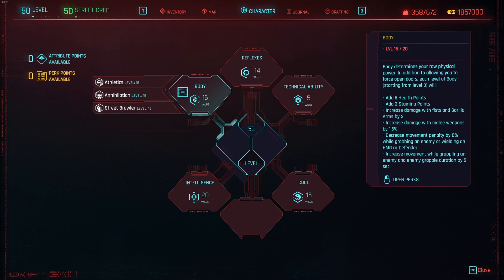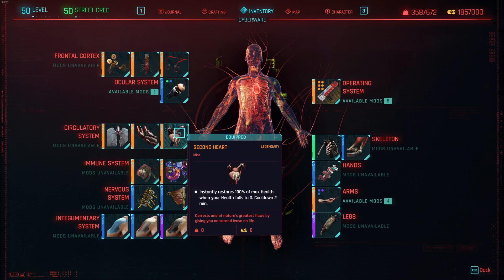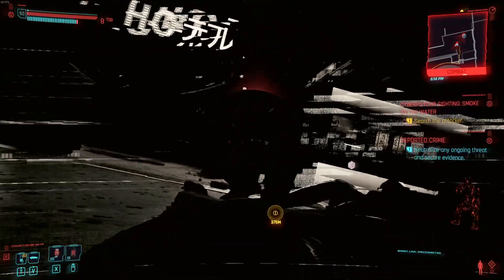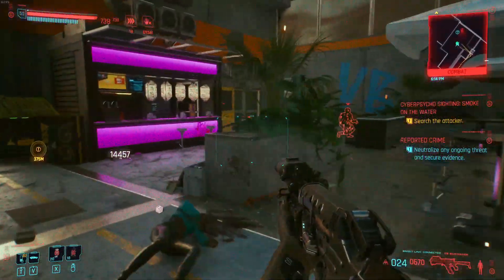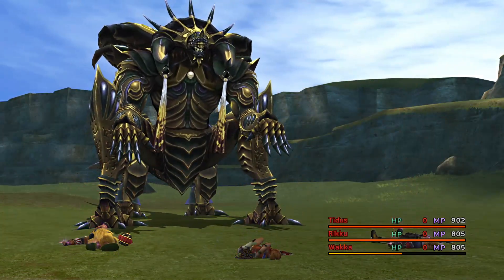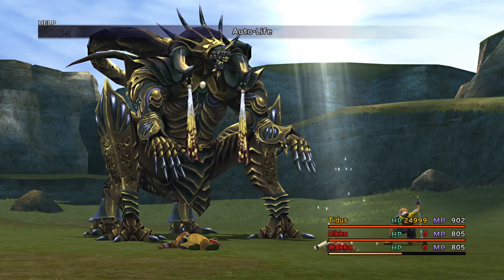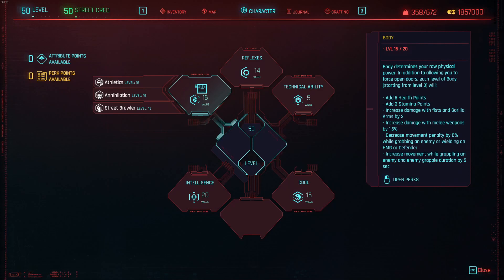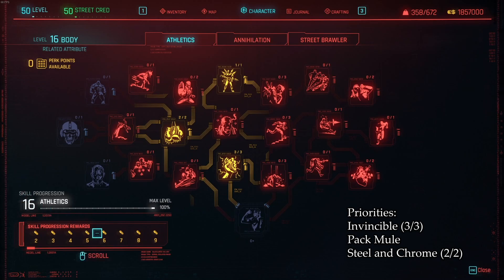Now let's move on to body. Since discovering the Second Heart cyberware I really struggle to justify putting any less than 16 into body — this thing is just so good. Essentially you're doubling your survivability with a single piece of gear, as it restores you to full life when you die. It's auto-life from Final Fantasy, the Warlock soul stone, the phoenix rising from its ashes. With 16 in body we'll get several key perks in athletics: 3 points into Invincible to increase your health pool by 30%, Pack Mule for carrying capacity, and Steel and Chrome to increase katana damage.